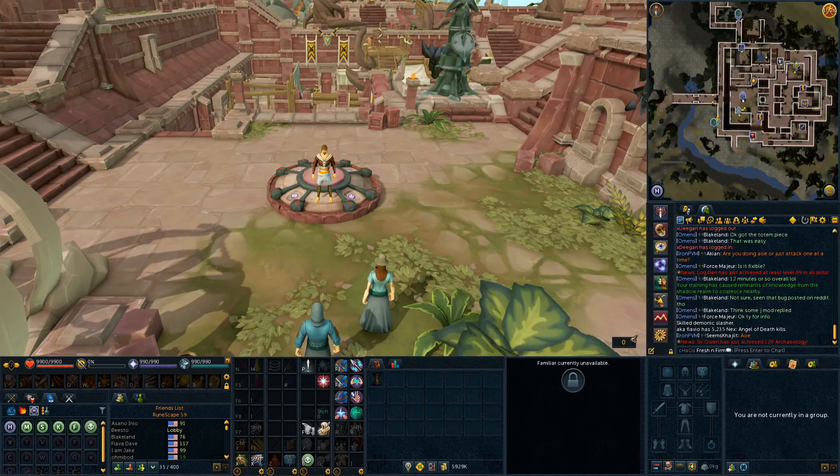Hey guys, what is up? It is BeepDude7 here again and welcome to another video on the Desperate Measures quest day release. In this video I'm going to be going over the additional rewards you can unlock after completing the quest. If you missed it and you are interested, I did upload a quest guide for it, which I will link in the description. I do a full walkthrough of the whole quest, but there are a couple of things that you can get after the quest if you go and get them.